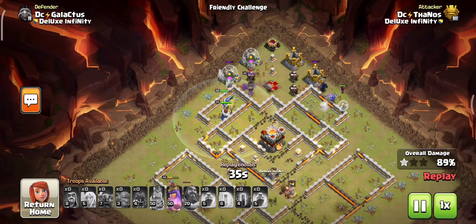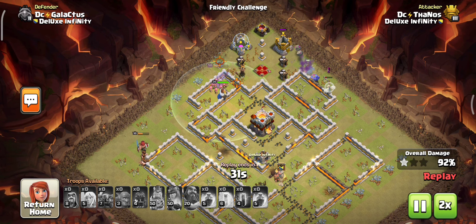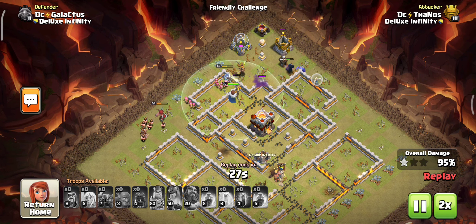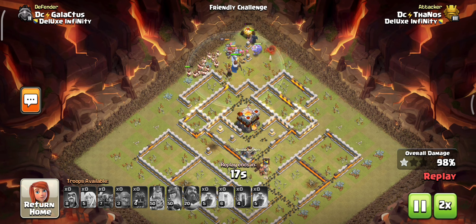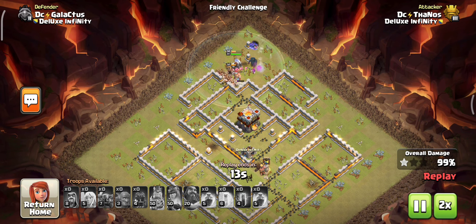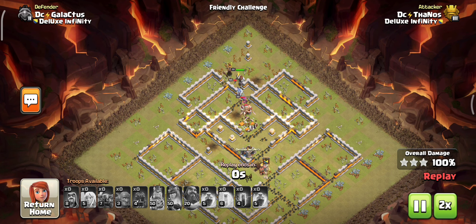All defenses are taken down by our troops and bowlers. Let's move on to the next attack. This execution is very easy and powerful. I have more execution examples coming up, so don't skip. And don't forget to subscribe to our channel — it's Sam Clash Gaming. Let's move on to the next attack!